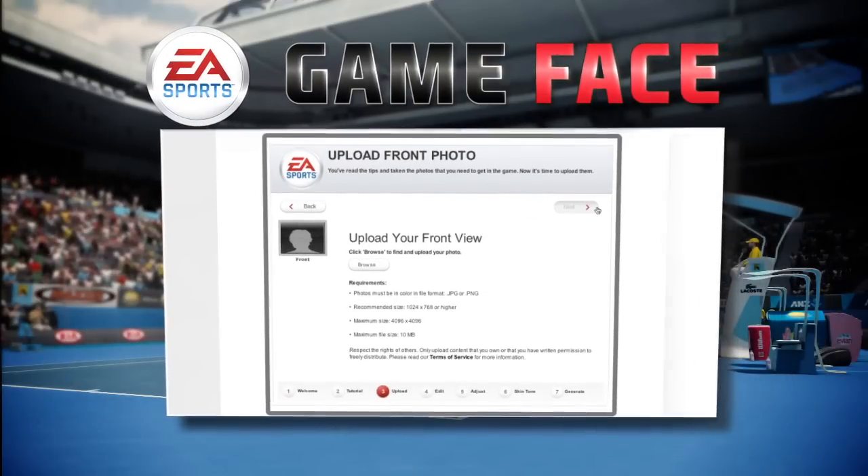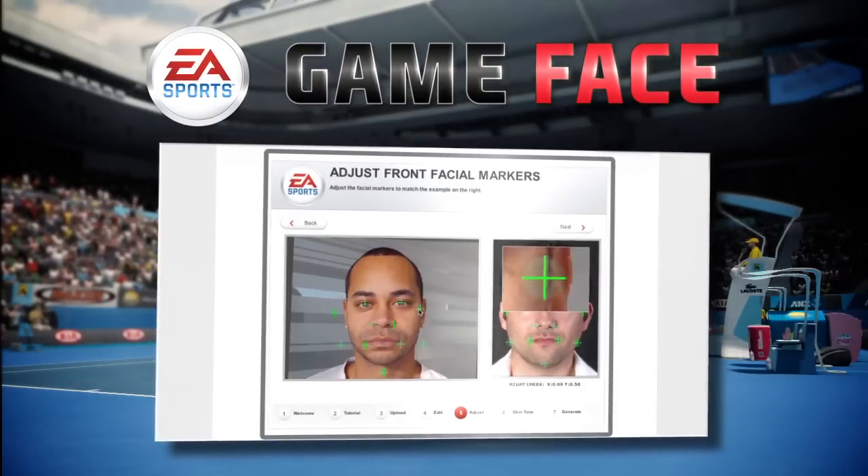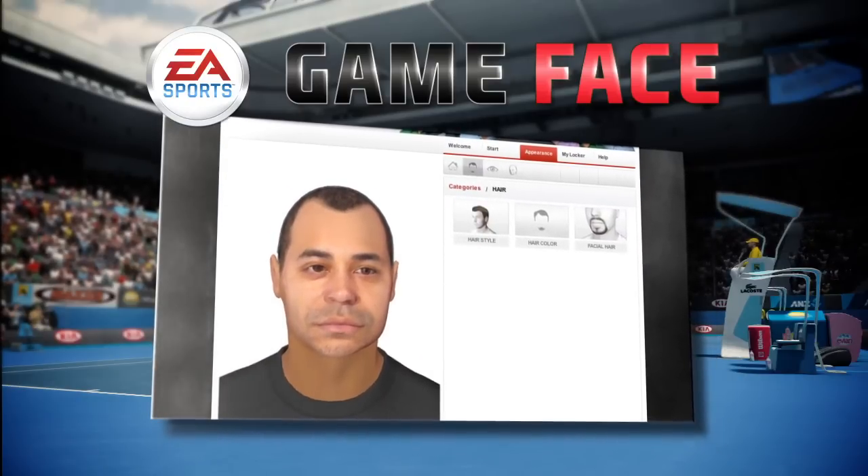For an even more realistic player, EA Sports Grand Slam Tennis 2 features the new EA Sports Game Face technology. Using this technology, upload a photo of yourself to the EA Sports Game Face website and you can create a 3D avatar that looks exactly like you.